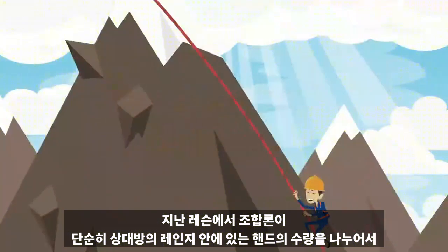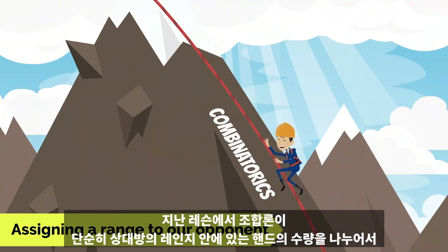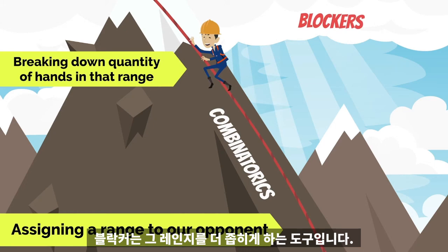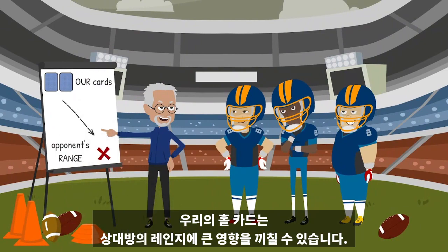In the last lesson, we learned how combinatorics elevates us from merely assigning a range to our opponent to breaking down the quantity of hands within that range. Blockers are a tool to further narrow down that range. Our hole cards can have a significant effect on the range of our opponent.